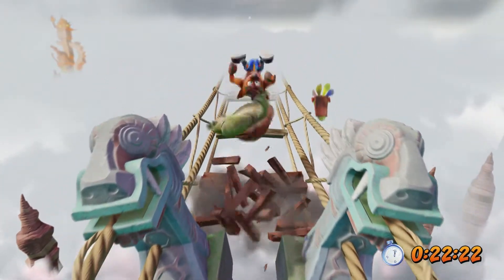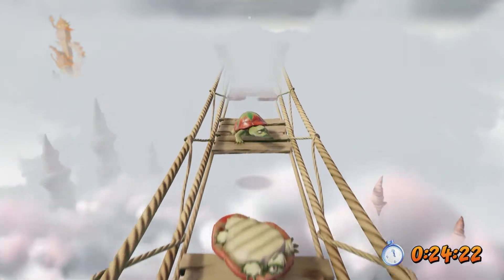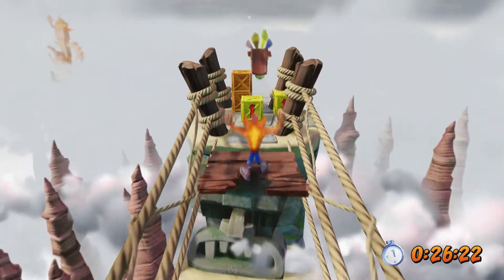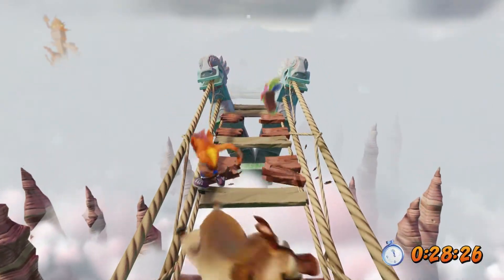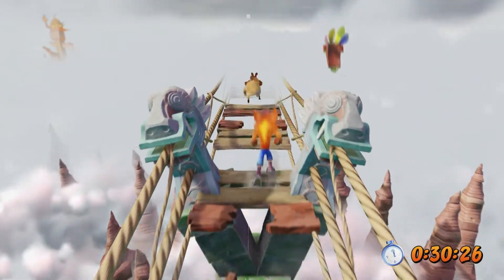Get rid of him. Full jump. Get rid of him. Full jump. Flip him. Do a light jump off of him and then a full jump off. Big jump there. Get rid of this turtle. Big jump. Oh, that was crap timing but I somehow made it work.